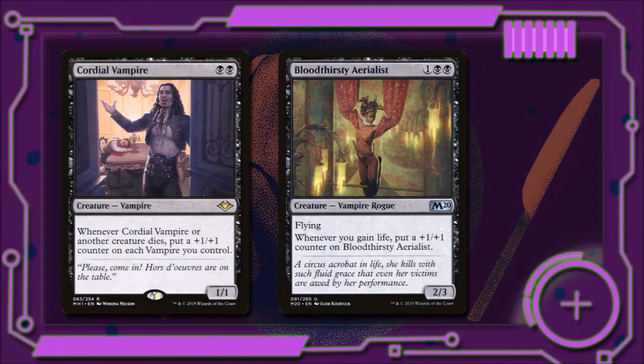Cordial Vampire for two black is a 1/1. Whenever Cordial Vampire or another creature dies, we put a +1/+1 counter on each vampire we control. And finally, Bloodthirsty Aerialist for one and two black is a 2/3 with flying — whenever we gain life, we put a +1/+1 counter on it. So the last two creatures in this section are the chaperones at our table.